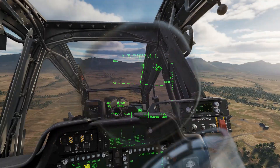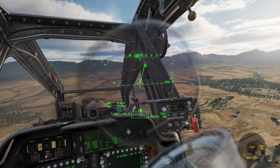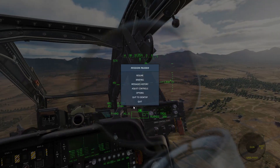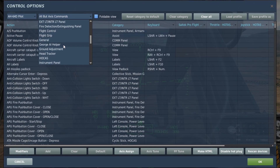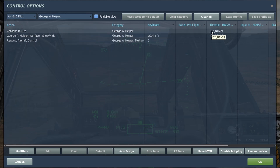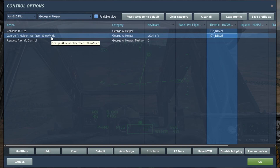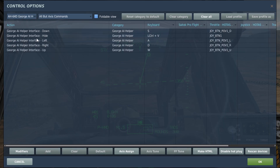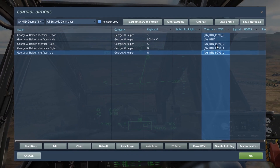We're going to be using that a lot. Let's talk about the George AI helper menu and the controls before we get into it. In the AH-64D controls, it defaults to the Pilot tab — scroll down in the secondary menu to George AI Helper. You need two buttons mapped: the first is Consent to Fire — I'm using the landing gear warning silence button on my Thrustmaster Warthog HOTAS throttle. The George AI Helper Interface Show/Hide — I'm using my autopilot engage/disengage button. Then change the main menu to H-64D George AI Helper. You'll also want the coolie hat mapped for up, down, left, and right — you absolutely must have those.